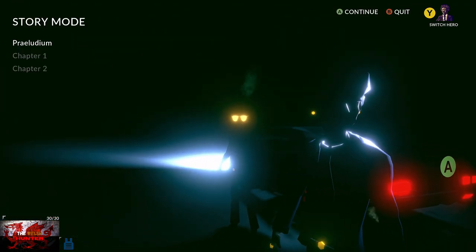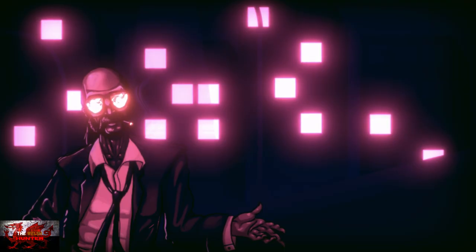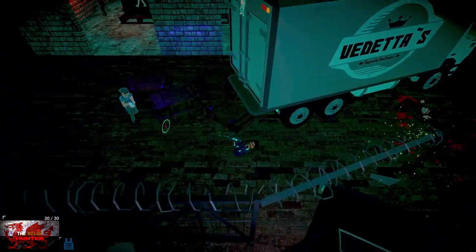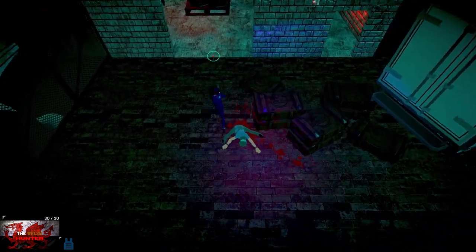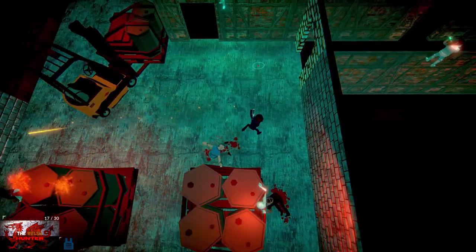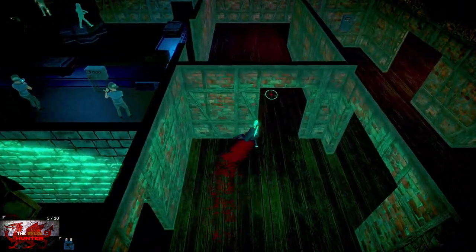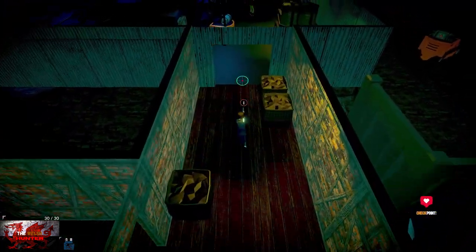Set difficulty to normal and make sure the loadout is on the dual croft .45 — that's very important. Go to story mode, go to Sons of Subversion Part One, which is chapter two. Your health bar is basically the ammo jacket in the bottom left corner. We should now be on normal with the dual croft in our loadout. Go through this door, kill this guy, through the right, then up, and it gives us another checkpoint.